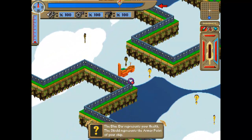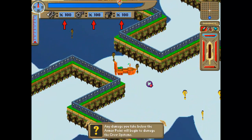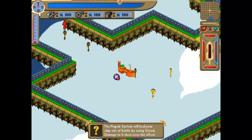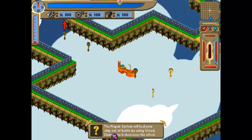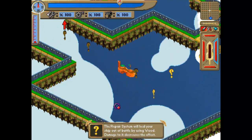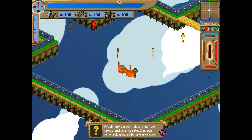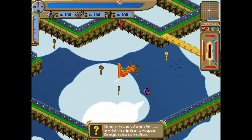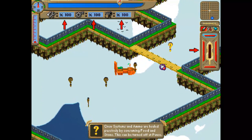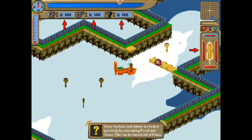The blue bar represents your health; the shield represents the armor point of your ship. Any damage you take below the armor point will begin to damage the crew systems — probably those spanners, cogs, and cannons. The repair system will heal your ship out of battle using wood; damage to it decreases the effect. I know that good wood can fix almost anything. Gunnery systems determine the rate at which the ship fires its weapons. Crew systems and ammo are healed passively by consuming food and stone — yep, that's pretty normal. I like to have a bowl of gravel in the morning; it keeps me regular.